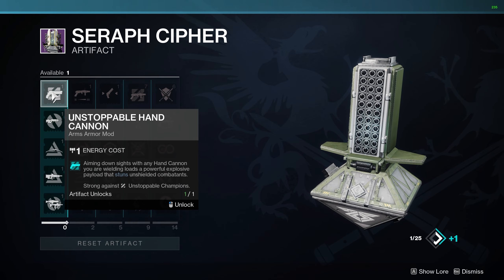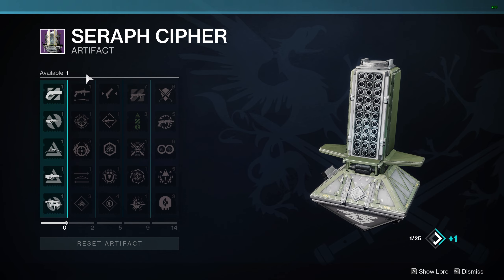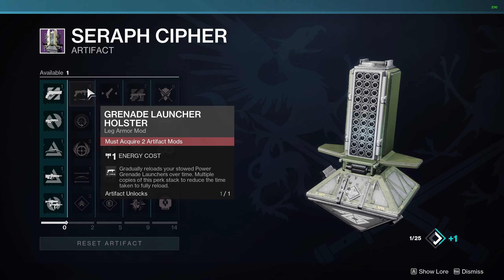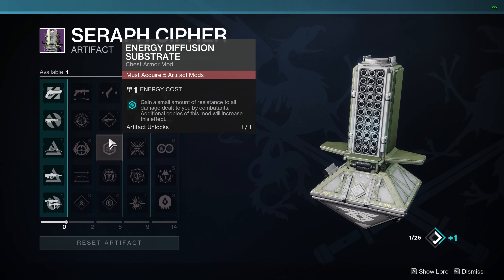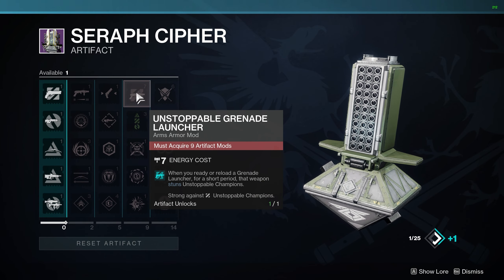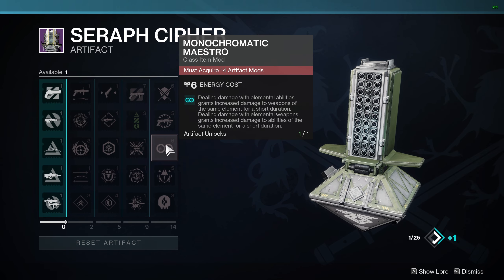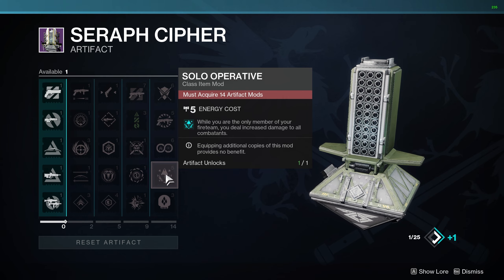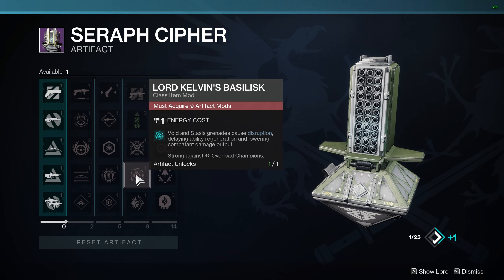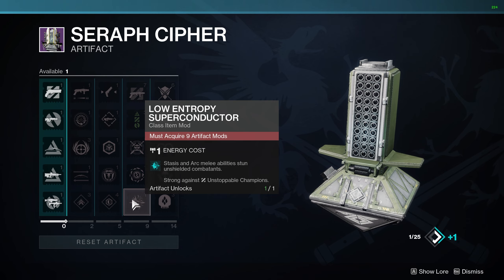To recap: unstoppable hand cannon, piercing bowstring, anti-barrier pulse rifle, and overload rounds in column one. For PvP, pick up hand cannon targeting and in-flight compensator from columns two and three. For PvE, go grenade launcher holster and energy diffusion substrate. Newer players can grab mobile retrofit and resilient retrofit. For columns four and five: unstoppable grenade launcher and weakened clear — anarchy is probably back. Monochromatic maestro for elemental build players. Solo operative for solo players. Lucent finisher for free heavy ammo everywhere. Lord Kelvin's Basilisk for void and stasis grenades overloading champions. And passive aggressive guard if you're a big glaive user, or low entropy superconductor for another way to stun champions.